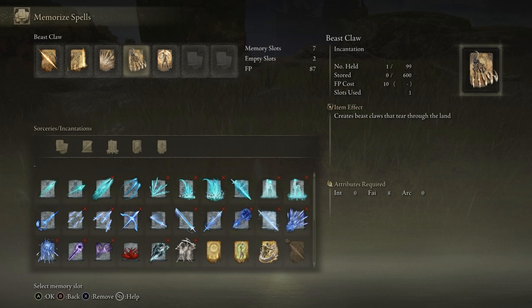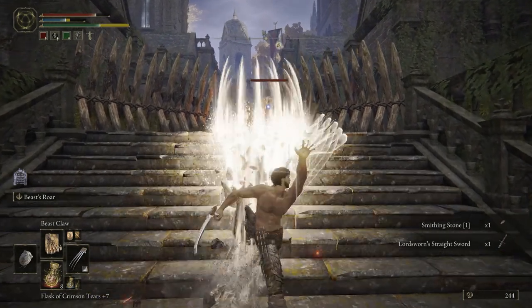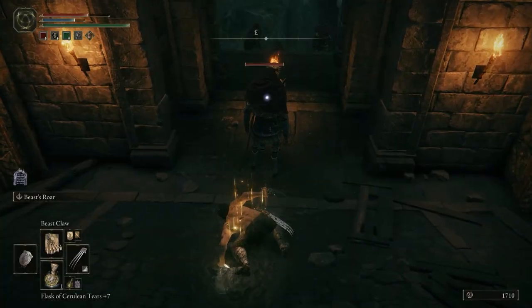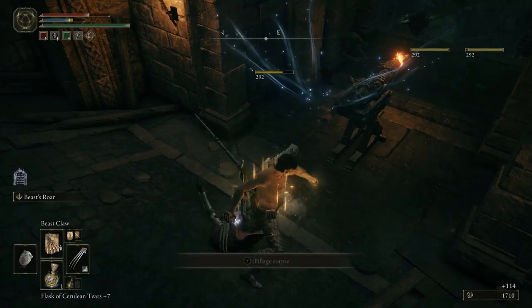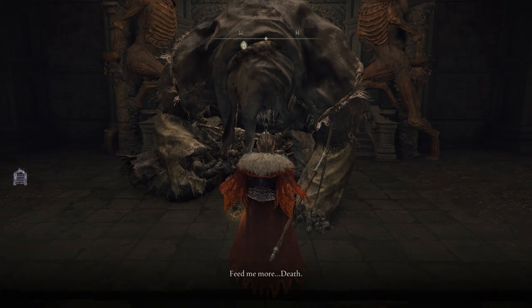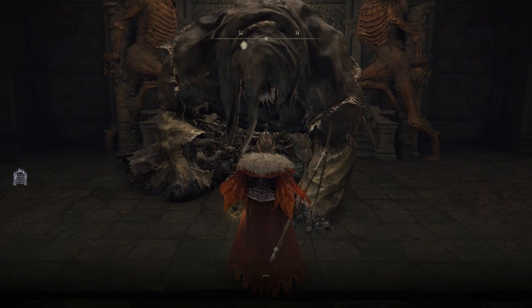The last incantation is beast claw, which creates claws that tear through the land. This can be charged up — it's a great AOE attack in a cone in front of you. It's a brilliant incantation. All of these and the beast roar ash of war come from the bestial sanctum from Garak, the beast clergyman. He is your OG homie and he'll teach you all of this good stuff.